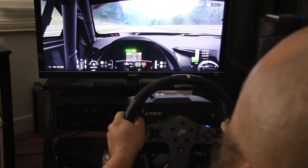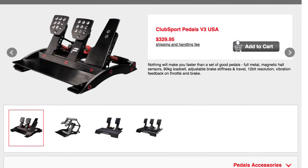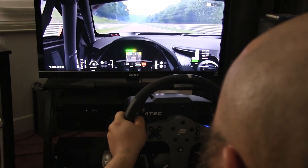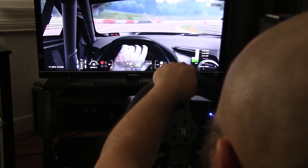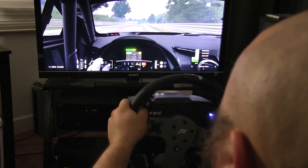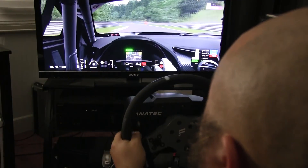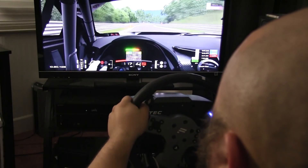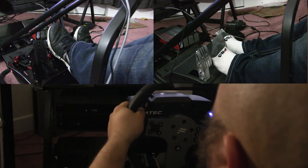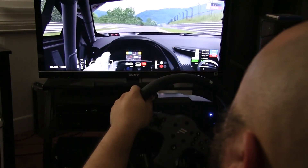Fanatec's ecosystem consists of a wide variety of rims with all different shapes and sizes, two different kinds of pedal sets with three different configurations, a handbrake and shifter that are both compatible with the PS4 — a sheer variety that I believe puts it well above Thrustmaster. In addition, all of the rims in the Fanatec ecosystem feature Dash displays, and some feature shift lights as well. For the pedals, both pedal sets in their three-pedal configurations include load cells, which puts them in a class above Thrustmaster pedal sets. In terms of Ecosystem, I'm giving the win to Fanatec.